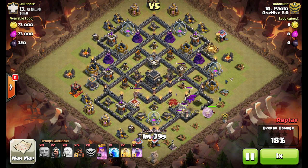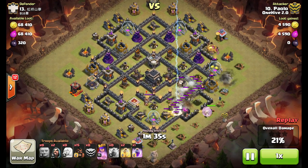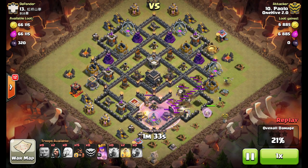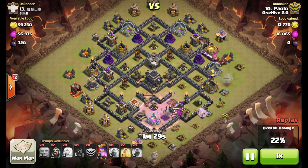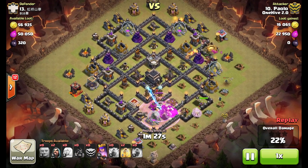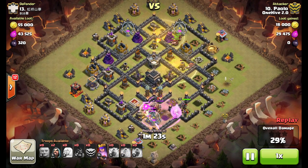The CC's coming down to clump up on the giants. The lightning spell takes them out — he did have a valk and a loon, so the Archer Queen ends up taking those two out. The rage spell pushes the giants through and all those teslas end up popping.